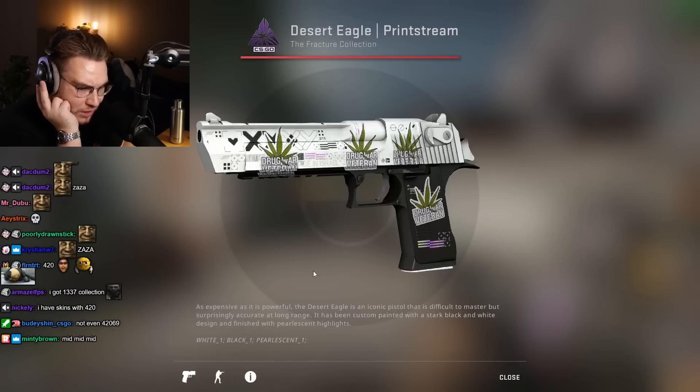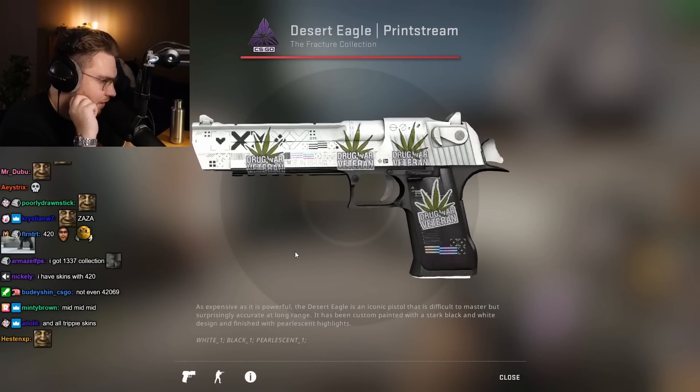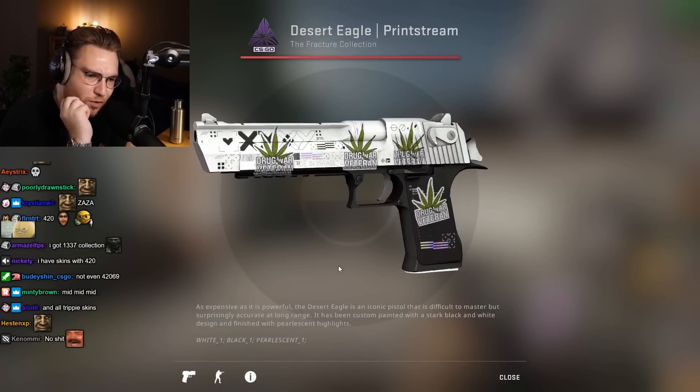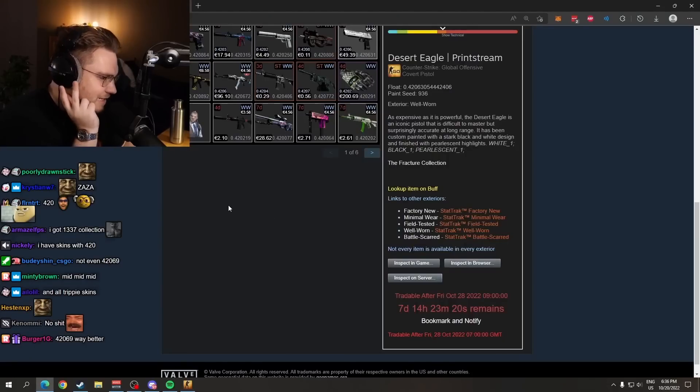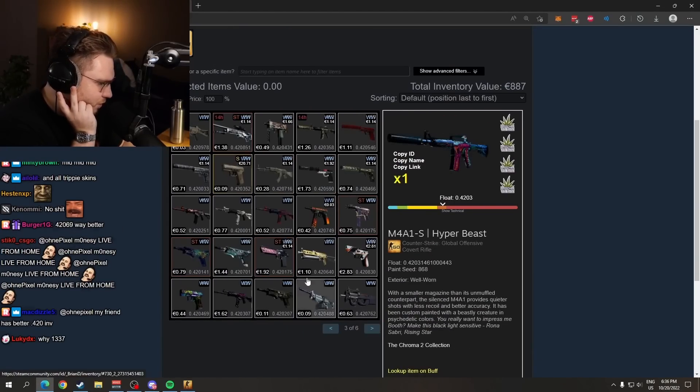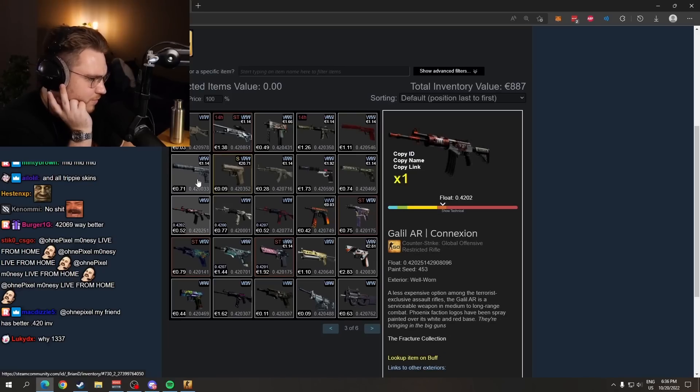We had a guy before collecting a 0.1337 inventory. We had another guy before trying to collect a 0.4269 inventory. But this guy has a skin for every single gun at 0.420 with drug war veteran stickers applied on most of them.